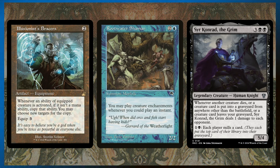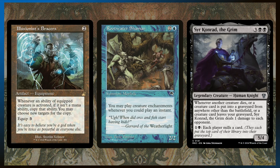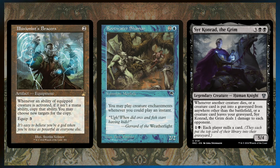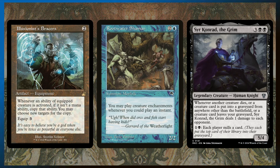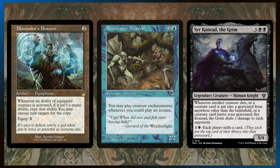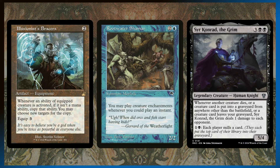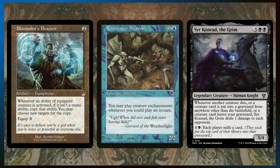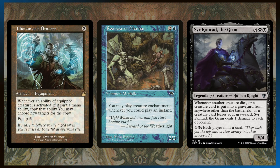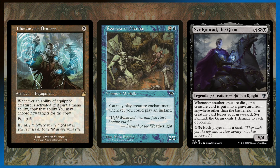Sir Conrad the Grim: whenever another creature dies, or a creature is put into a graveyard from anywhere other than the battlefield, or a creature leaves your graveyard, Sir Conrad deals one damage to each opponent. Sir Conrad will deal so much damage over the course of a game — so many creatures are going to be dying. If someone plays any wheel or mill effects, creatures are going to be entering the graveyard and Sir Conrad is just going to be melting your opponents' life totals. It is damage, so you could put infect on Sir Conrad. Also, you can activate Sir Conrad's mill ability to try to find a creature to bring back with Necromancy or Animate Dead.